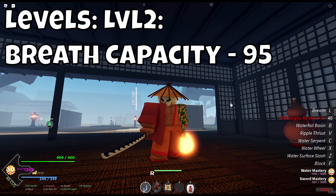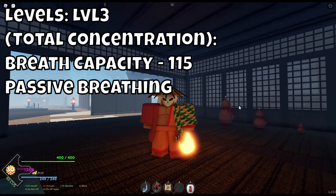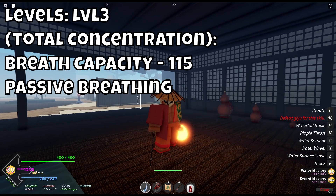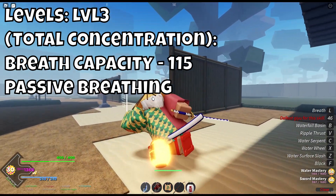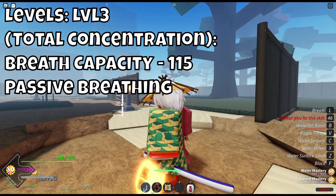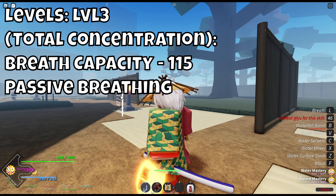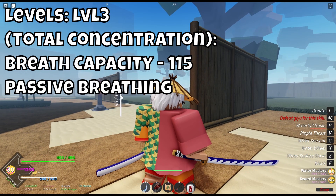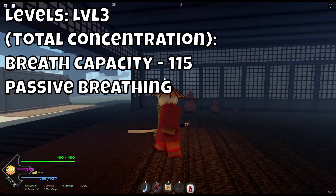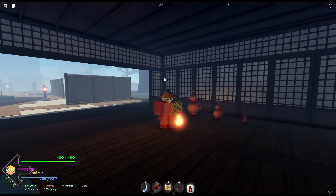So that's where level 3 comes in. Level 3 is total concentration breathing. You have 115 breaths, like I do here, and let's say I use a move that requires a lot of breath, like waterfall basin. As you can see, my breath is charging up pretty fast, although it's not as fast as manually breathing, it's still good. That's pretty much all levels of breathing.